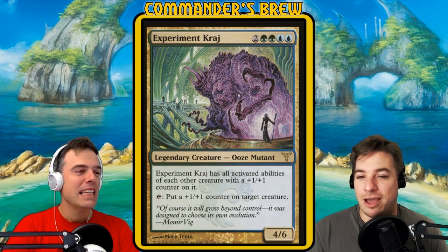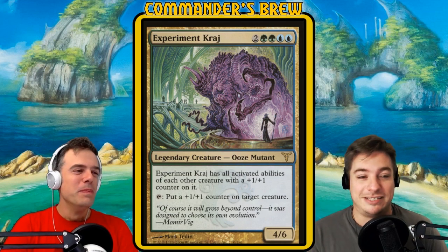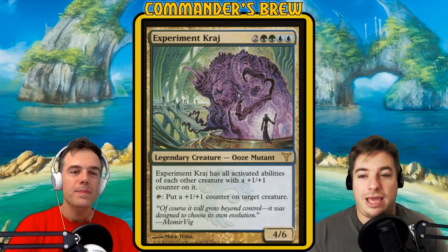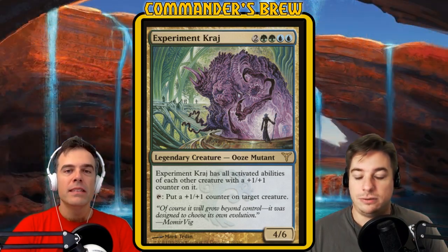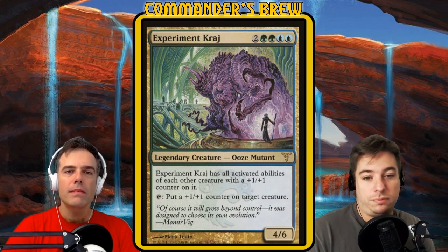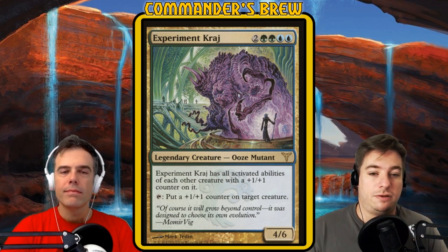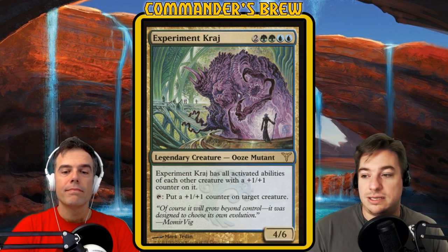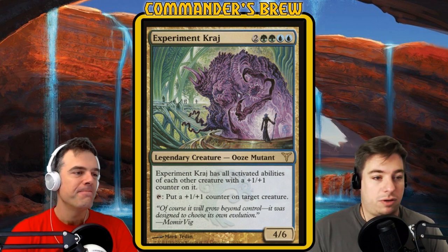So aside from finding out how many buttholes you can fit on an ooze, we also want to find out how many activated abilities we can get on an ooze — and the answer is a lot, and they do a lot of things. The main way we're going to do this is to use our own creatures, and we're going to play creatures mostly that come into play with counters on them already.